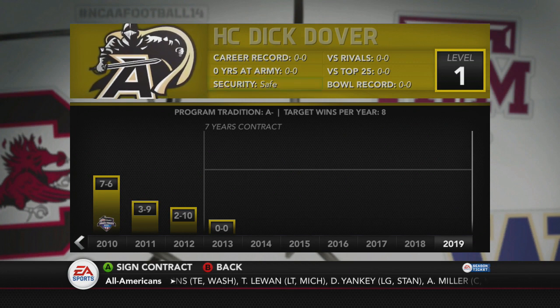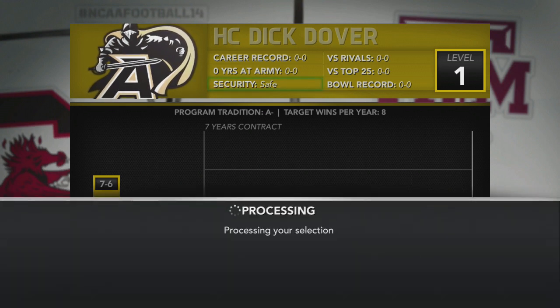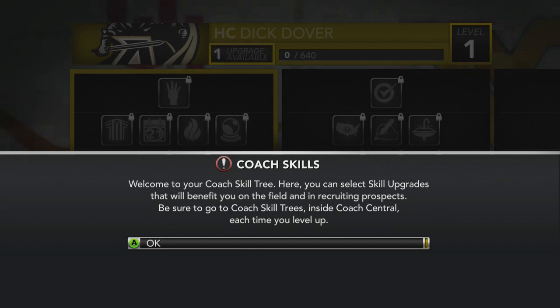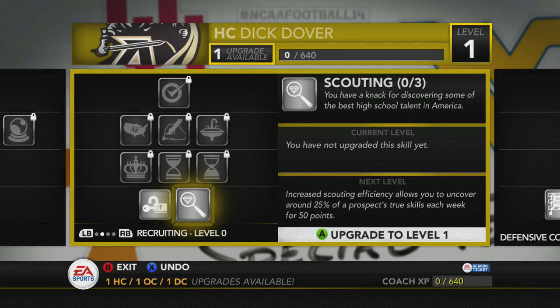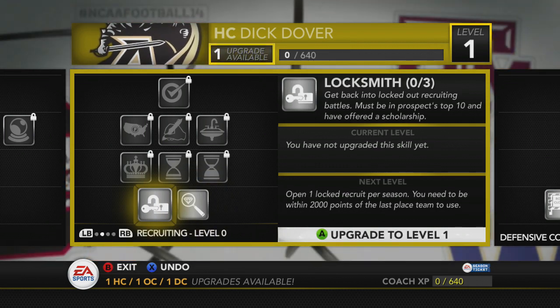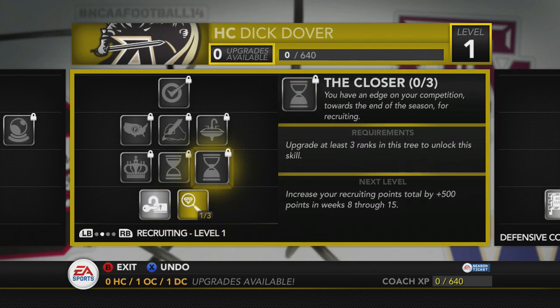Head Coach Dick Dover is going to the military, people. He's gonna be General Dick Dover, thanks to you all. I got a nice contract — a seven-year contract. They just want me to get eight wins. I don't know if that's easy, because I think this team is kind of bad. I'm going to start working on recruiting, putting most of my points there, and defense. I don't care for offense — I figure if I can stop you and cause a turnover, I can kick a field goal and win by three, because I know my team is bad.